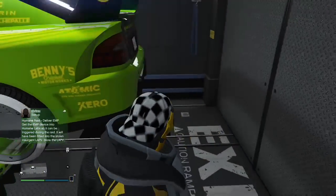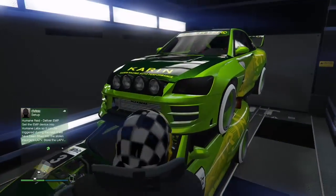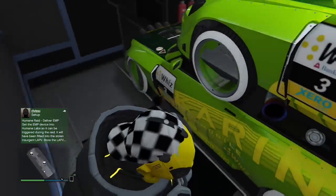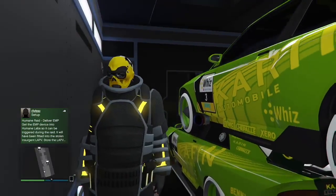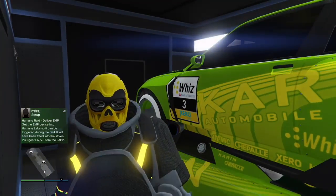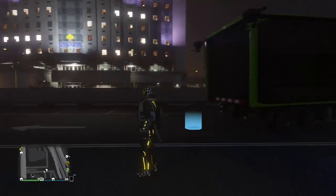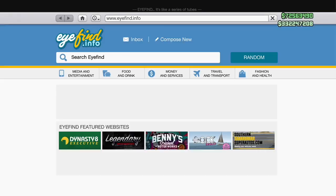That is the new way to do the Sultan RS glitch. This glitch has been going on for about a month and we've had four or five different methods, but this one is working now. I hit it pretty quickly, though it did take me a little bit to hit it again — I have video footage of all of that. Remember, you need a custom plate for this and about a million dollars in your bank.